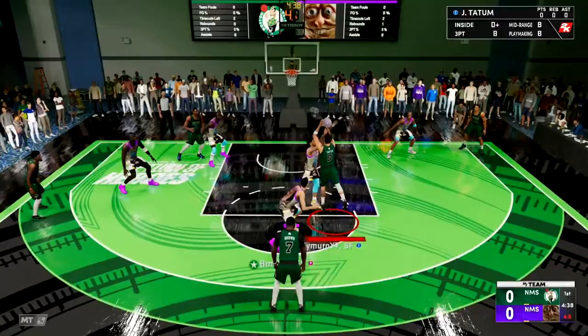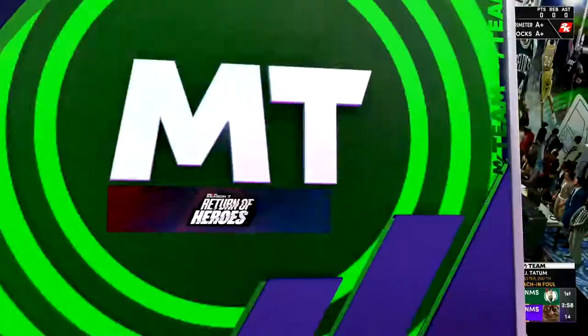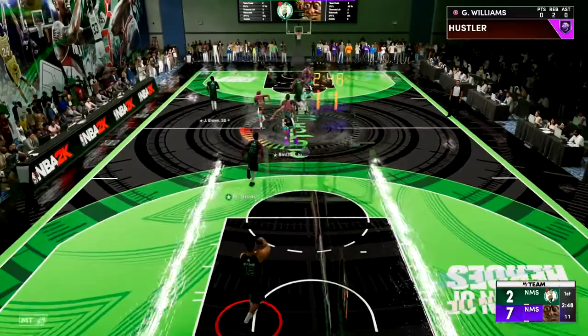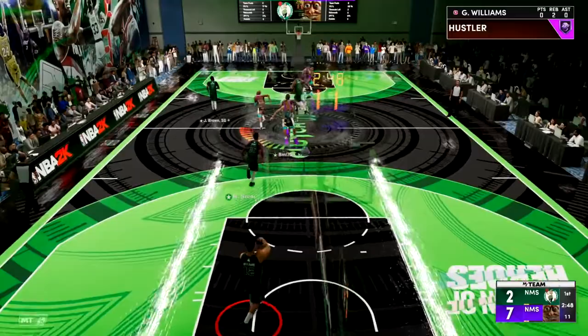Alright Tatum, let's just play how you did in the finals. That's pretty accurate right there. Wait a minute, what's this dude's logo? Look at that logo. Alright, we're getting turnovers to everybody on the inbounds. Tatum, we just got to throw a stupid pass. There's the turnover. Good stuff, Tatum. On to the next card.